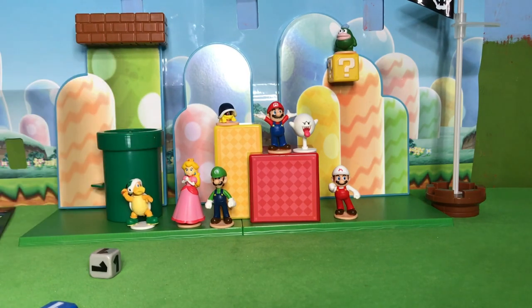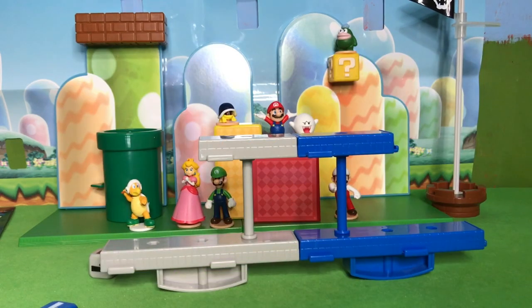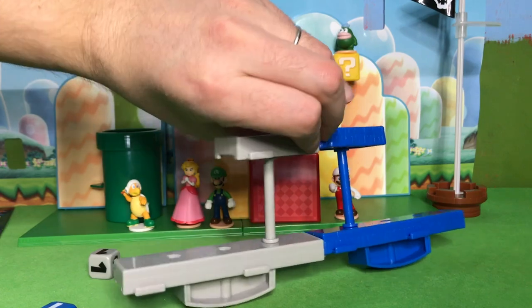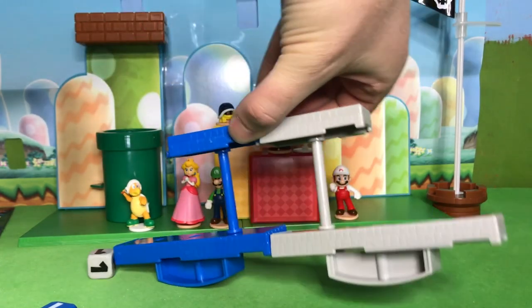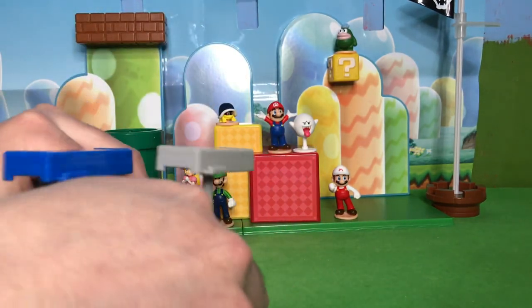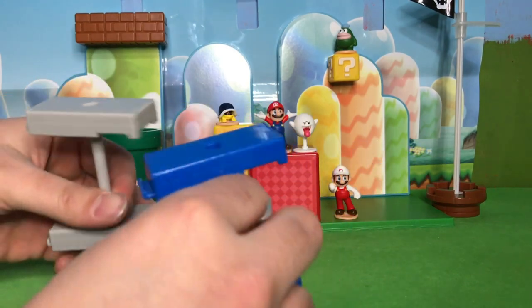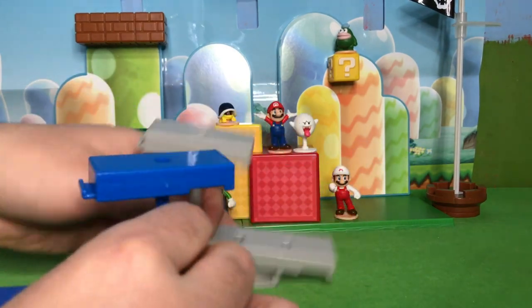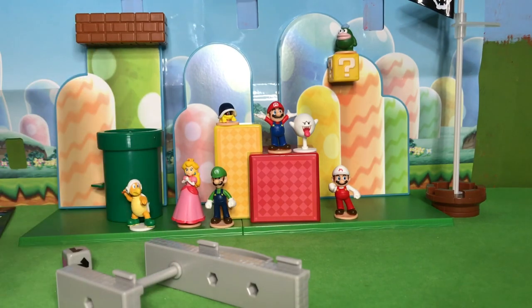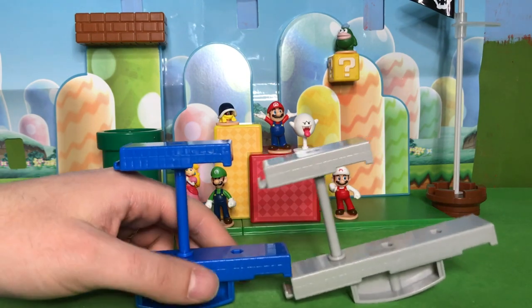So that's eight figures now — each set comes with four. Let's go ahead and see how this works with two sets. There are hooks in every direction on these platforms so you can hook them together in different ways: double layered thick, side by side, or spaced in the middle so they don't touch each other. All kinds of configurations.